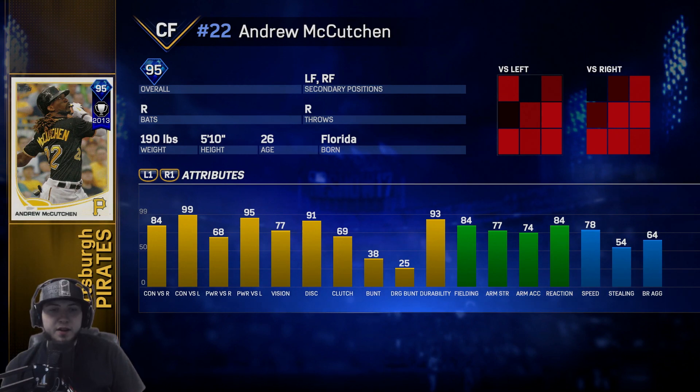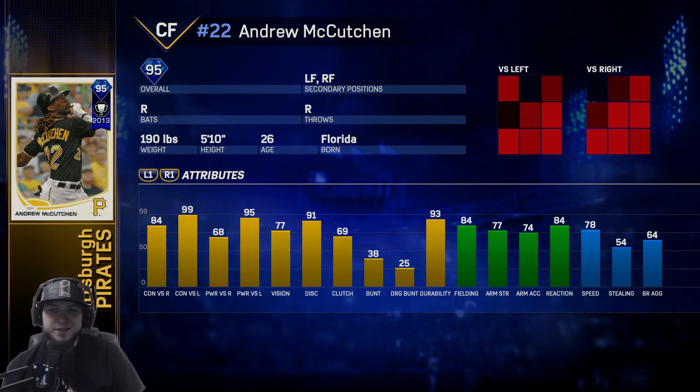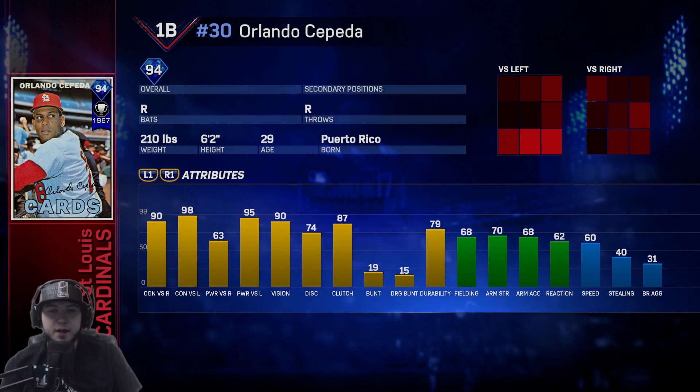Andrew McCutchen is the Pirates' beast reward — 77 vision. He kills lefties at 99 contact and 95 power, and he hits pretty well against righties with 84 contact and 68 power. Pretty good fielder at 84 fielding, 84 reactions, does have a decent arm at 77, and speed at 78.